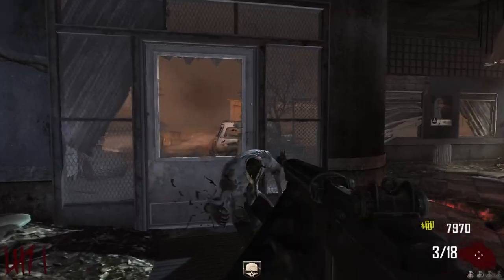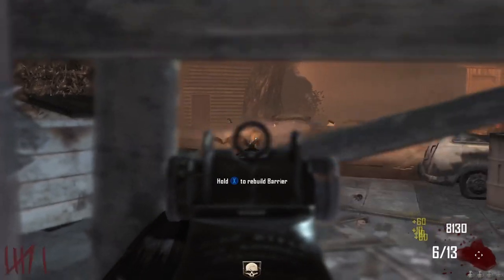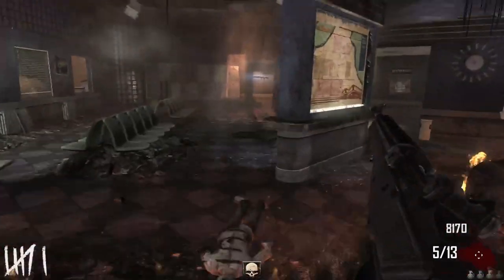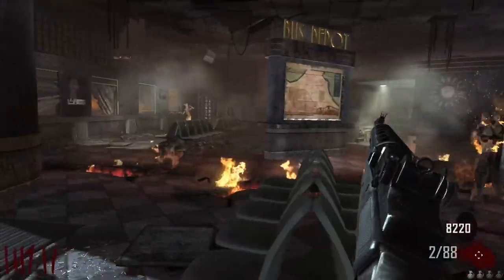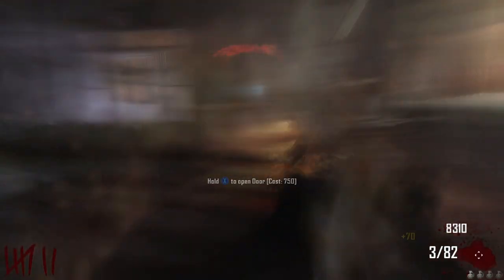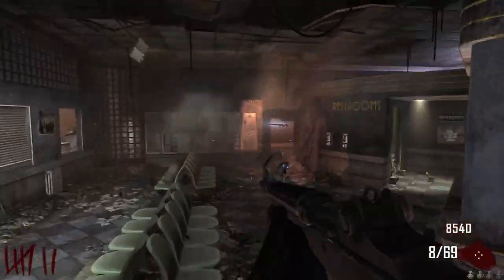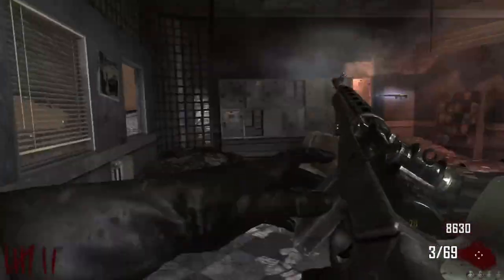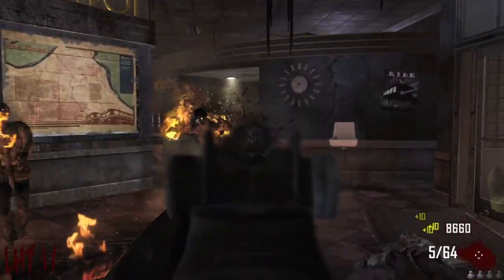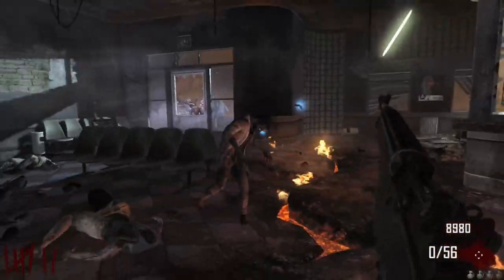I wonder what the world record is for high-rounding on the starter room on Bus Depot. The zombies are starting to jog now — we gotta kill them before they become an issue. Headless walking zombies are the most deadly because they just don't die — they have like two seconds left and they can still hit you while headless, which is stupid.